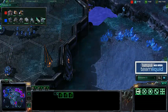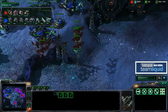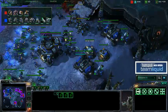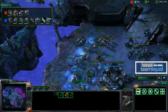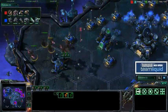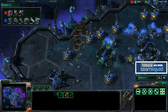TLO cannot be using these Mutas like this. Looking at his hotkeys — he's got hatcheries on one and Mutas on two and three, which is very strange. Mutas flying in to try to take out the tank, with the bunker and Marines shooting at them. The wheels have really fallen off for TLO in game number two here. Maybe he's going to make a push with those Roaches if he can move some of the army out of position, but these Mutas are just doing everything that they can.